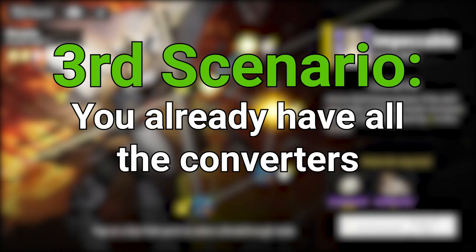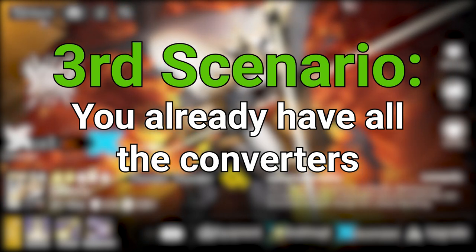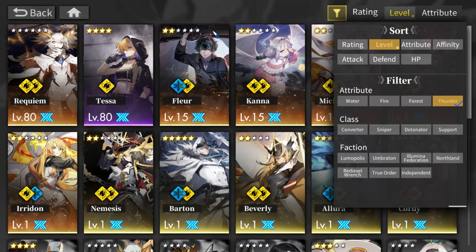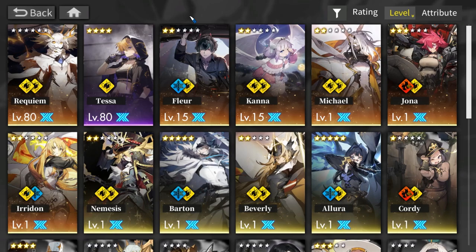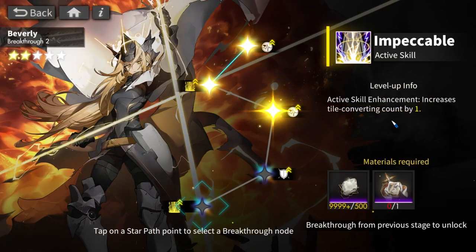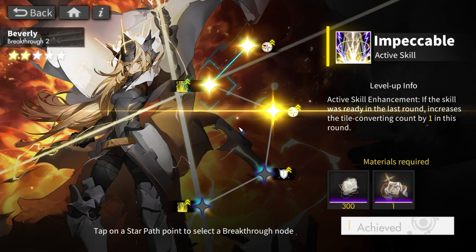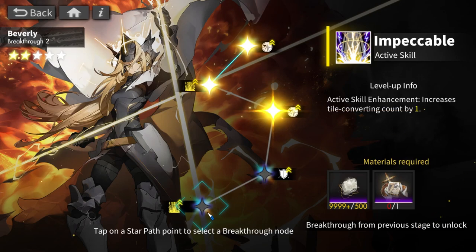Scenario three: you already have every single converter and are deciding which to get. My opinion is to save the box until you can maximum breakthrough one of them. Maximum breakthrough grants the increase tile converting count by one — making your converter 25 percent better — which is significant. Unlike the other breakthrough tier which just slightly delays your skill, maximum breakthrough directly improves the skill itself, so save the box to max out whichever converter you want to prioritize.